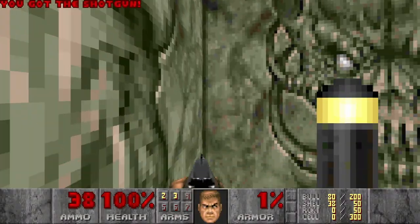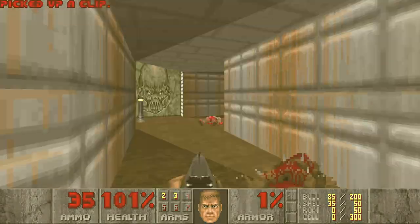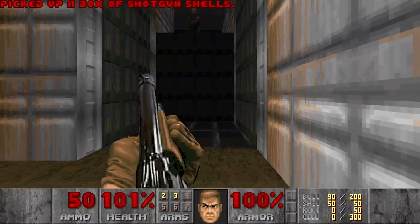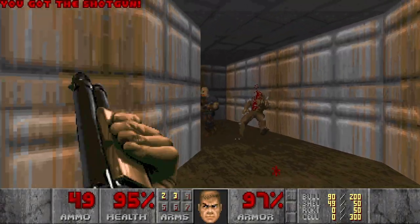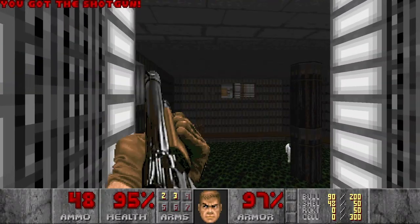Red door here. I don't have the key. Green armor — nice. Let's go here — or maybe I don't want to go there yet. Let's go this way instead.